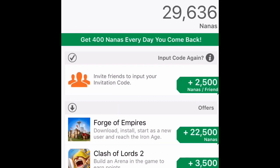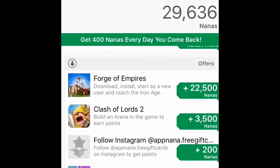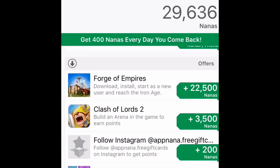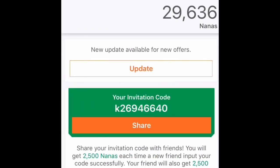If you go to Earning Points it'll bring up this huge list — some of them will give you a lot of points, like 22,500 points, which is actually insane. It's pretty much the same as App Bounty except a little easier to get points, but harder to actually earn rewards. If you go to the Invite Friends section and type in the code shown on screen, you can get an easy 2,500 free points. And that's App Nana.